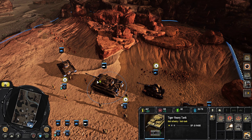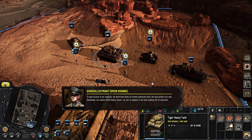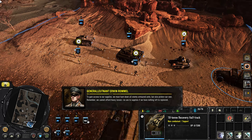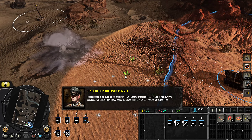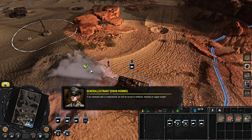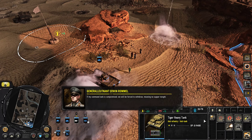We must hunt down all enemy armored units but also protect our own. Remember, we cannot afford heavy losses - no use to supplies if we have nothing left to replenish. If my command tank is compromised, we will be fought through this - meaning no supper tonight.